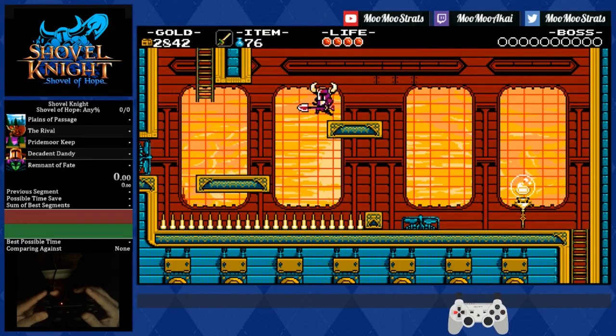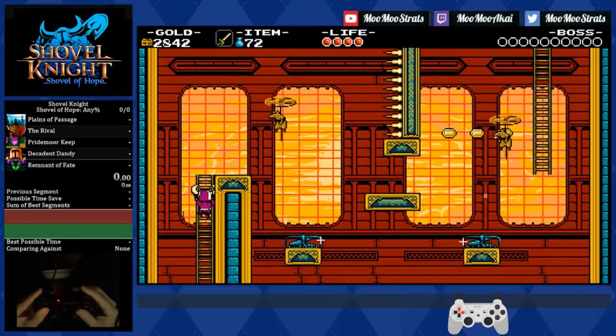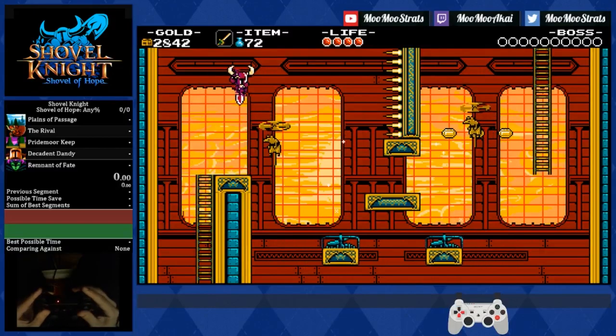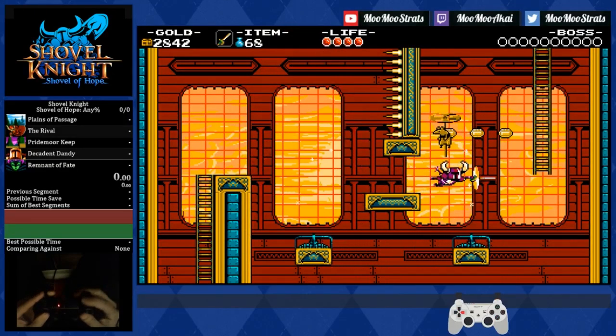Victory dance! A quick note about the following room: if you're dying, it's because you were holding forward the entire time. So just make sure you're briefly letting go of forward before you jump off the ladder and pogo. Then you can hold forward and you won't be caught by the wind and carried into the spikes.